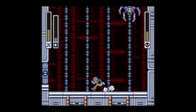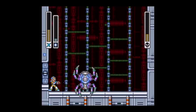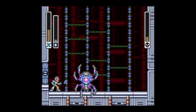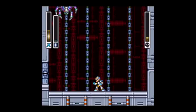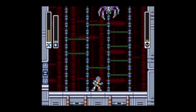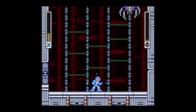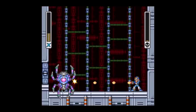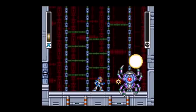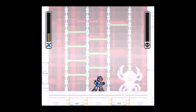Let's try to beat him. I should probably use my sub-tank. We almost got it — should be an easy wrap-up. One more hit should do it, maybe two. I missed, so I'm going to have to switch to X-Buster. You can see how little damage this does. Some patterns are really easy. So we beat the spider — and that's all for Sigma Stage 1.